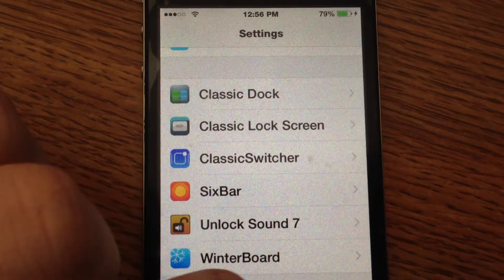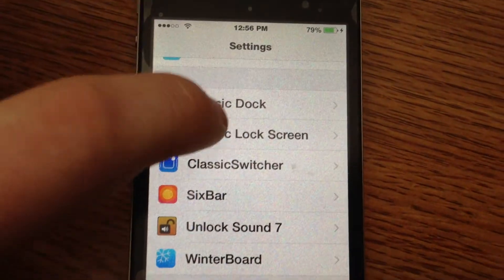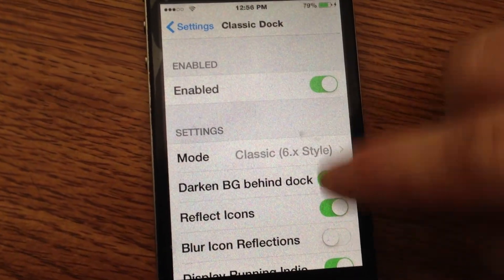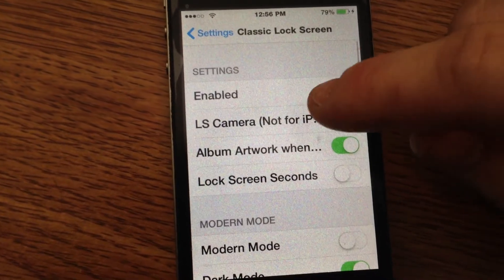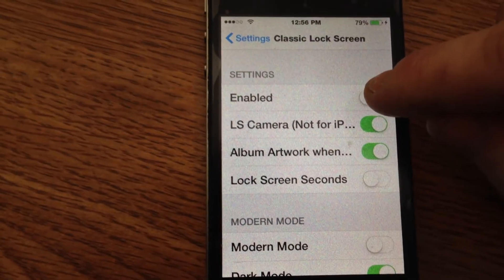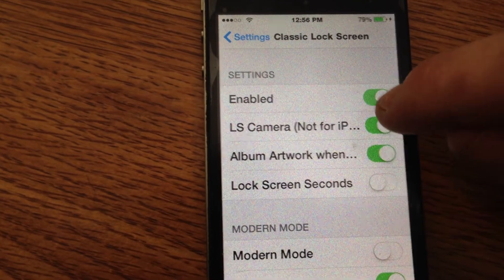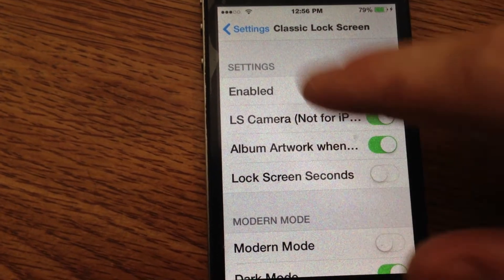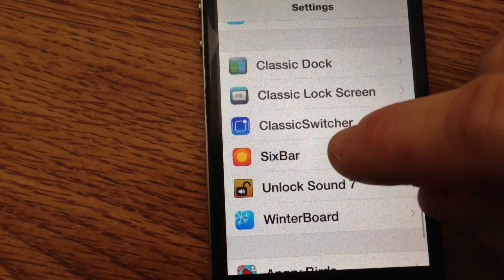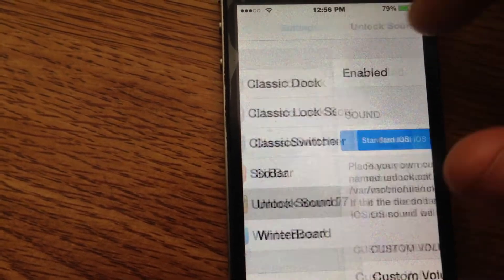Classic Dock changes what the dock right here looks like. Now, we're going to do this all in one shot. Turn on Classic Dock, make sure everything is set. Classic Lock Screen — you've got to get it the way that I've shown you, otherwise it'll cost, so don't just search it. Enable it. You can leave the camera on or off, but sliding up with the camera doesn't work. Classic Switcher — that's if you want it on or off, doesn't matter. Six Bar: turn it on. Unlock Sound: turn it on.